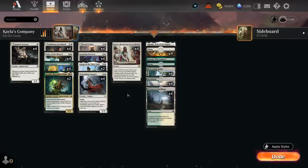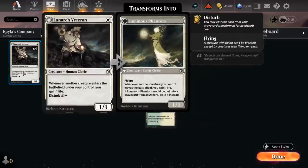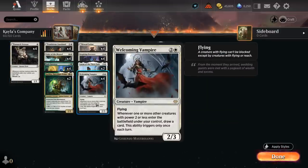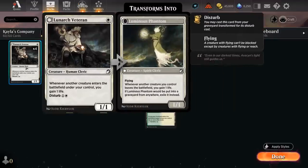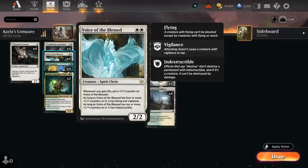A key play pattern in this deck is to wait until turn four to play Welcoming Vampire and play Veteran afterwards to immediately draw a card, so we don't lose out on any value if the opponent has removal for Vampire. The Veteran is also useful as a one-mana creature and can be disturbed out of the graveyard. The main synergy with Veteran is of course the one with Voice of the Blessed, which picks up a +1/+1 counter whenever we gain life.